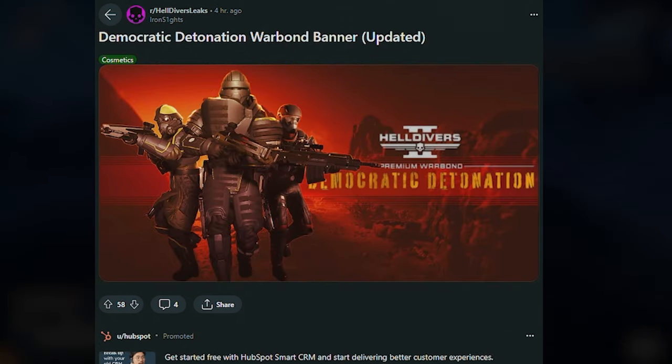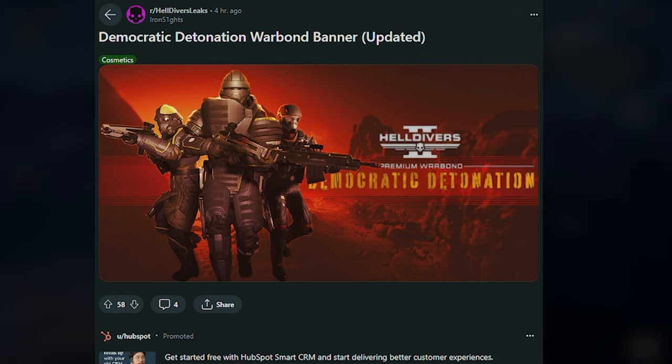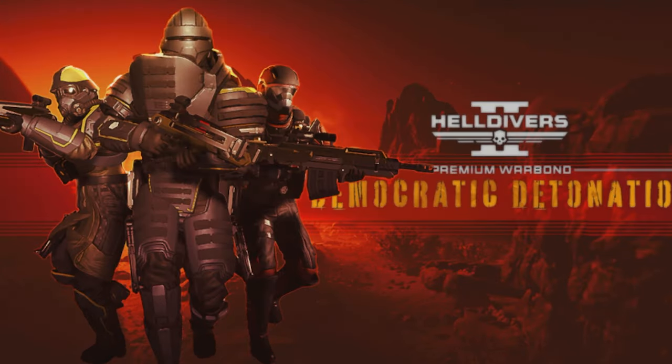The next Warbond banner has been leaked. This was leaked basically a million times, but this is basically what it looks like. It is the Democratic Detonation set. It comes with this huge, beefy bomb defusal guy armor, and obviously the new weapons — he's holding the explosive crossbow, there's some type of marksman rifle, and then some type of explosive sniper.